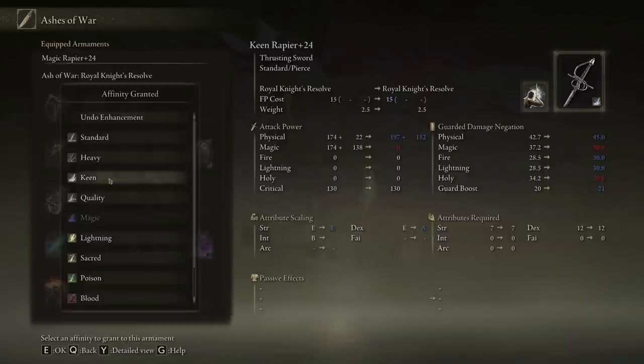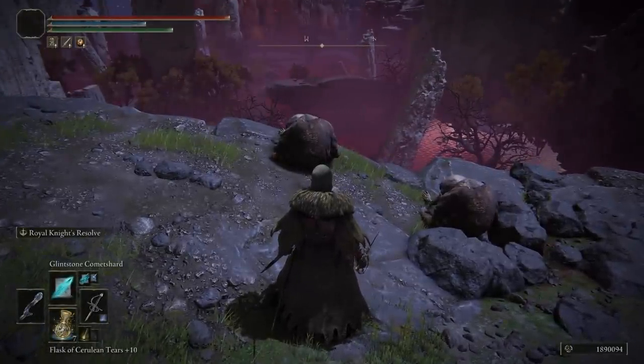It's a pretty basic weapon. I have this leveled up to plus 24, and at plus 24 with Keen, it would give an A scaling to Dex. I'm not a Dexterity build, so we're using Intelligence, and even then it's a B scaling for Intelligence. If you wanted to add blood buildup, you could get B scaling with Dexterity and D scaling with Arcane, giving 101 blood buildup. Crits on this thing also benefit from skills like Determination and Royal Knight's Resolve.